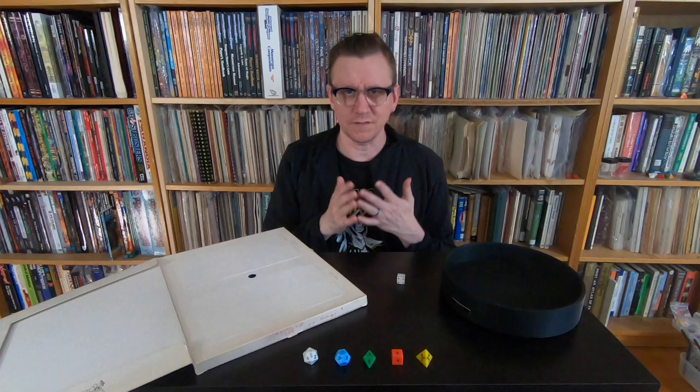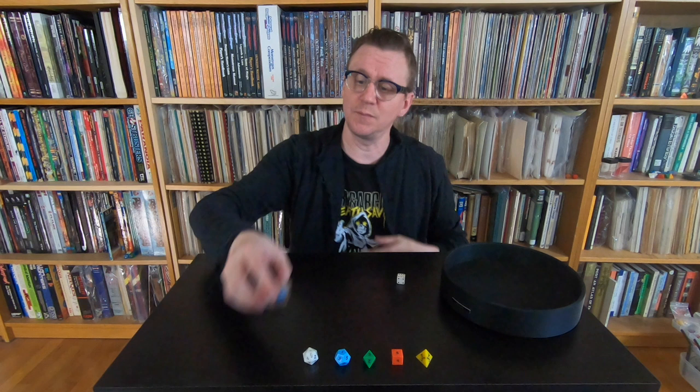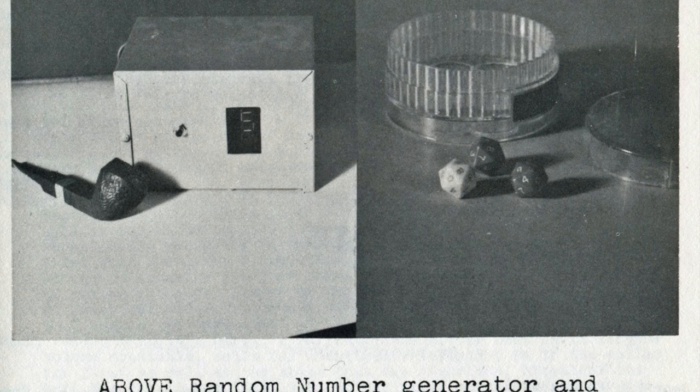But then, at the end of 1969, war gamers started to become aware that there were dice that could generate numbers one through ten. The Japanese Standards Association had been manufacturing them since at least the early 1960s, and they came in a nice little case. Now they made them for scientific purposes, not for gamers, but that didn't mean gamers couldn't use them. There was an American scientific organization that distributed a set like this for six dollars, which was pretty expensive at the time, but some war gamers bought them, and you do see pictures of these in some of the period fanzines.